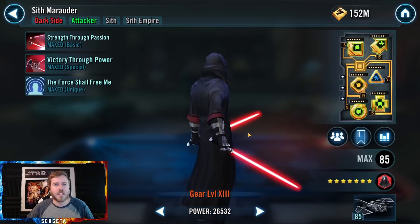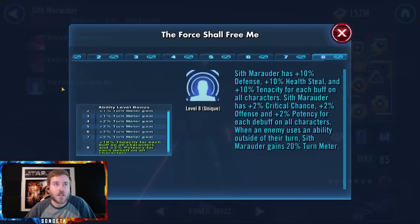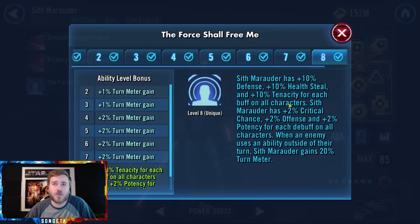The last team member — my preference is Sith Marauder, but another option is Sith Empire Trooper for a pre-taunt and another taunter in addition to Malak. If you don't have Malak, I'd recommend Sith Empire Trooper — it's a seamless insertion that keeps the full Sith Empire theme. But I like Sith Marauder if you do have Malak, because he does a great amount of damage.